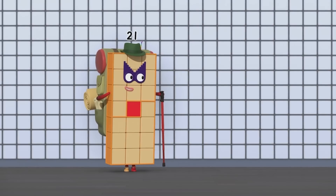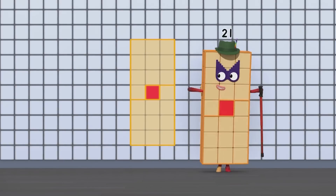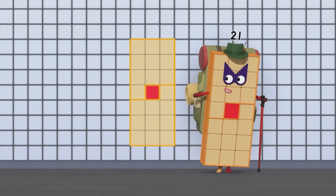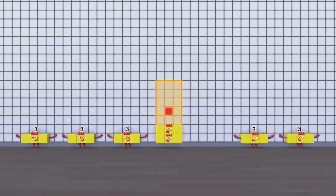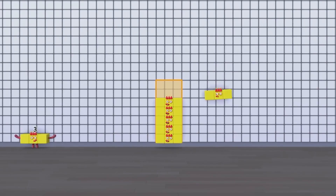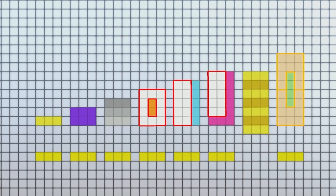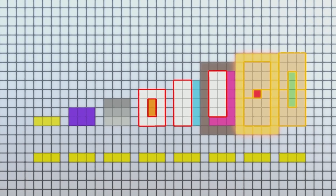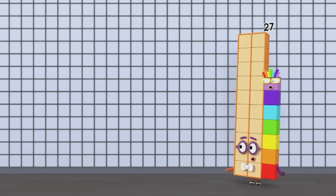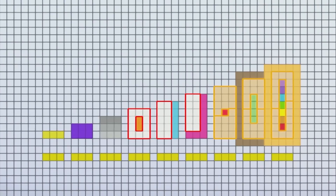Now see what shapes your blocks can make. Rectangles are the simplest. Look! My 21 blocks can make seven lots of three. I fit the pattern of the family of threes — between 18 and 24! Oh! I can fit that pattern too! I'm three more than 24!